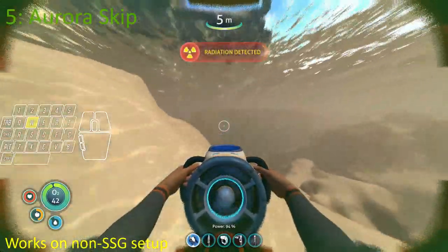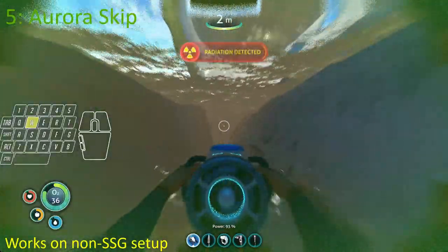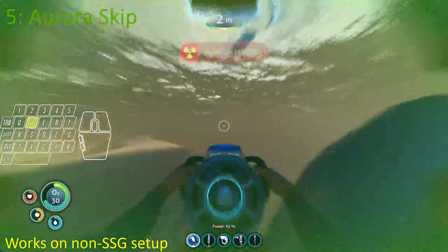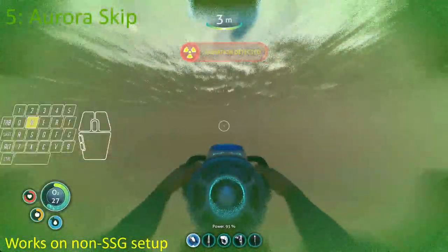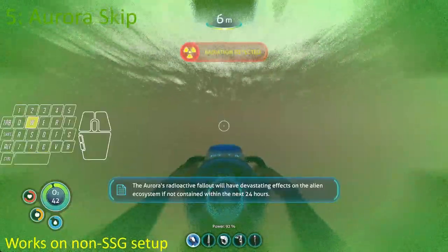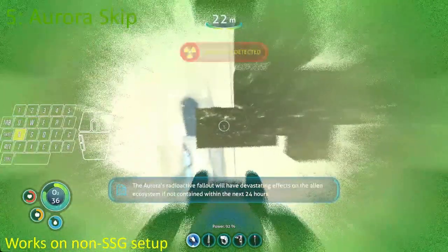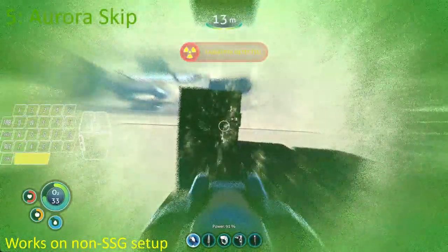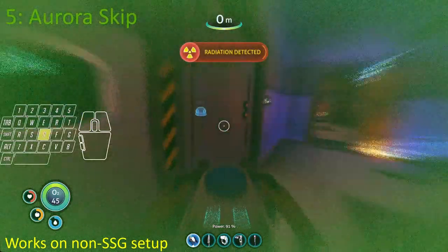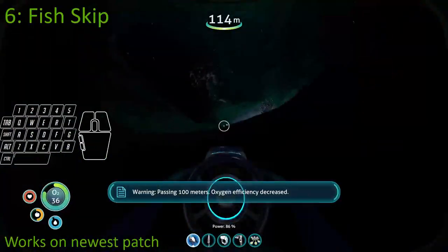Number 5 is the Aurora skip. This glitch is more of a trick — you make your way behind some sketchy hitboxes next to the Aurora to the underside of the Captain's Quarters hallway. Using SSG boosts you upwards, clipping yourself from the water into the hallway, then you make your way inside the Captain's Quarters using the code. This does not work on the newest patch — there may be another setup for it, but you'd have to ask someone in the Discord.